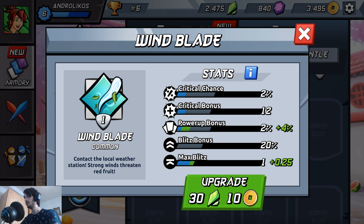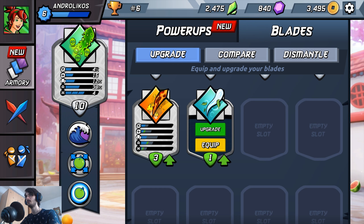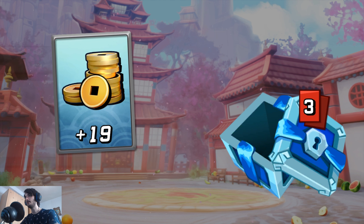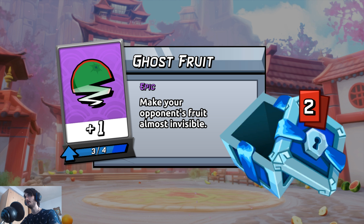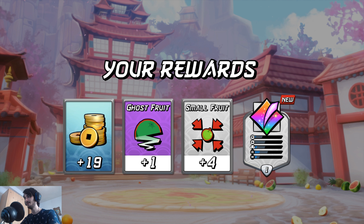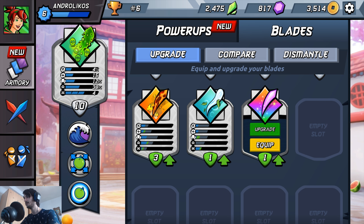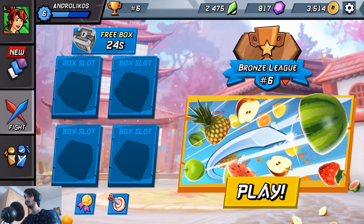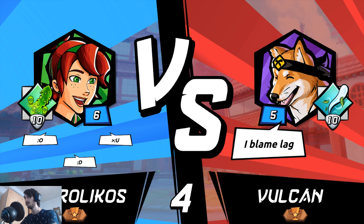I need to upgrade this one to see how many stats you can get. It's 20% bleach — the power bonus is pretty big! Wow, I'm going to open this loot box right away. Oh, I just need one more. I've been using this power-up — I can sell people and it's really annoying to get attacked with this one. It turns the fruit invisible so it's really hard to hit. Oh, beautiful — disco blade! Going to the disco! It doesn't look that good though. If I upgrade this one it gets 28% — that's a pretty big bleach bonus. I may upgrade this one later.